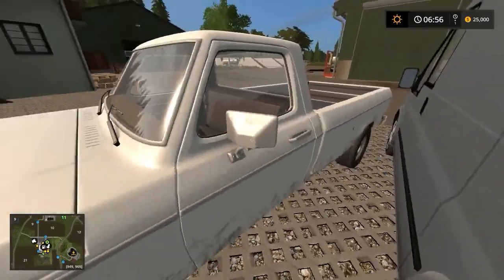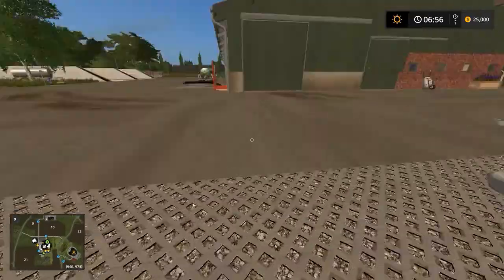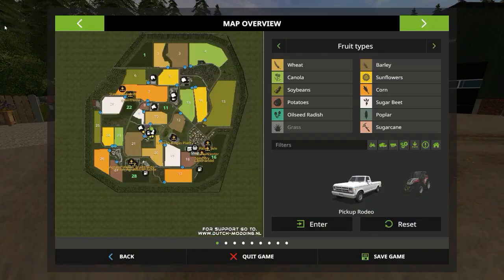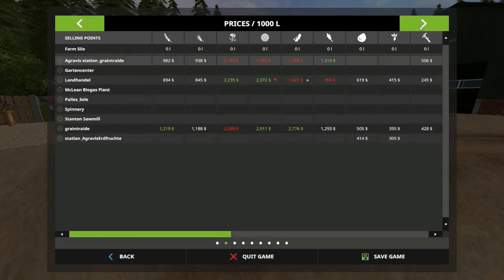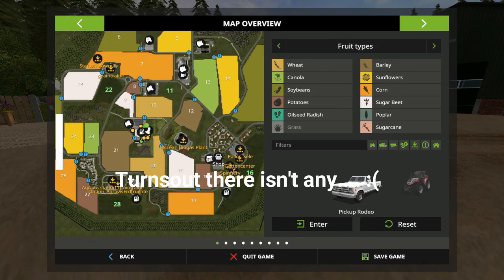Look at how he parked this back here — how would you even get into the van? Anyway, back to the map. Fruit types: there's not very much variety, just all the basics. It seems like a very simple, plain map. I believe there are also some animals on it.